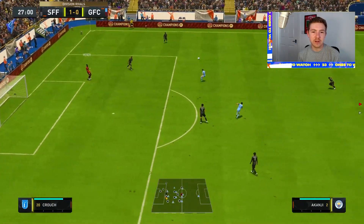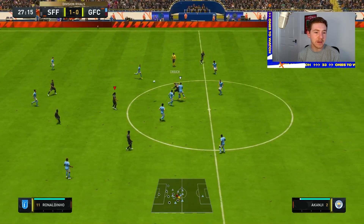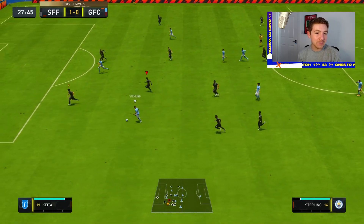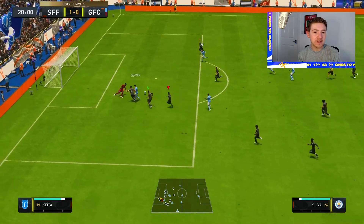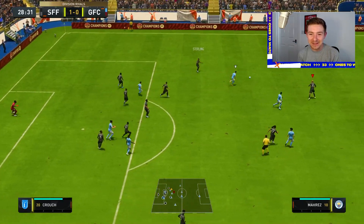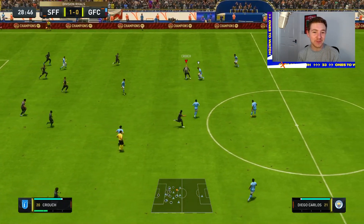One of the benefits of having a striker this big should be that we can just win every header from goal kicks to keep possession, which is a good idea in theory. But when you're a horrible passer like me, you can also create chances for the opposition which then gets saved by your left back. A better player wouldn't have lost the ball there.